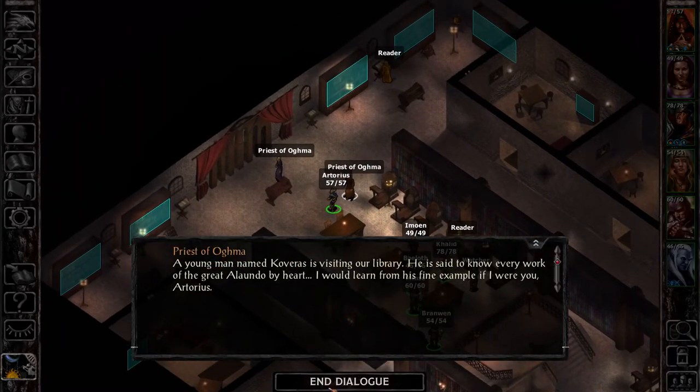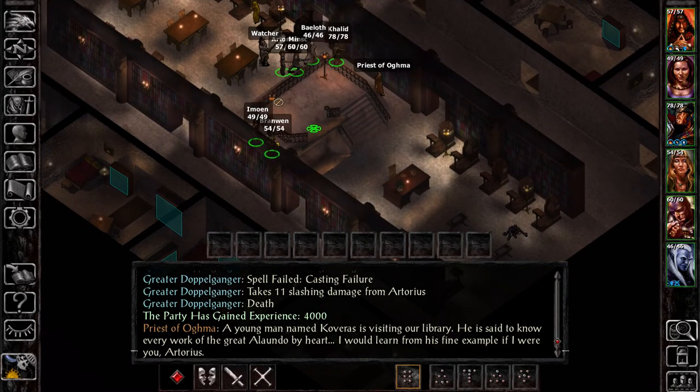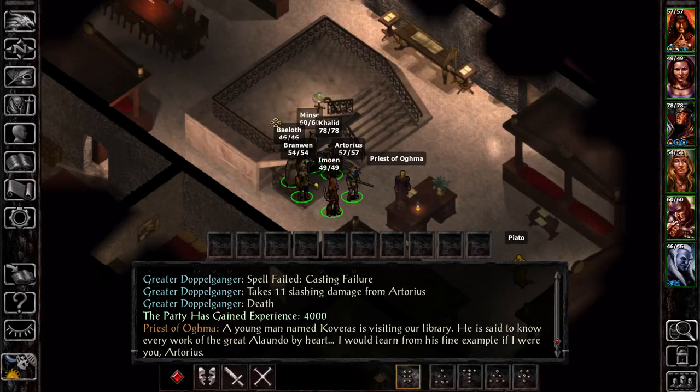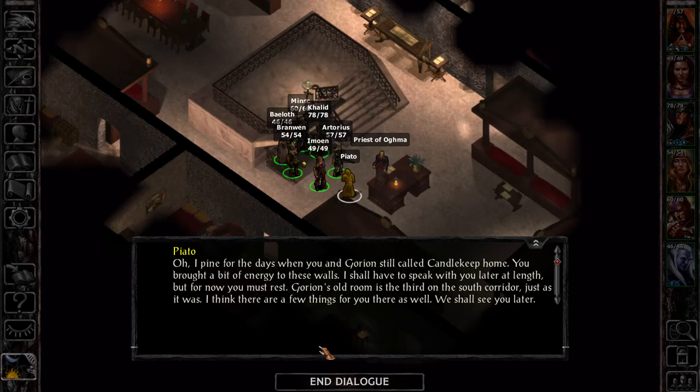These walls contain the world's knowledge. Young Imcovarus is visiting our library — he's said to know every work of the great Alondo by heart. I would learn from his fine example if I were you, Artorias. We still have up to go? This is a tall keep. Our library is a man's harem of knowledge — that's a way to put it. Artorias, good to see you. I trust you are well? As well as can be expected, Piatto. How have you been? Oh, I pine for the days when you and Gorion still called Candlekeep home. You brought about a bit of energy to these walls. Gorion's old room is the third on the south corridor, just as it was. I think there were a few things for you there as well. Excellent.